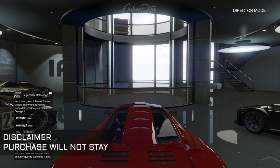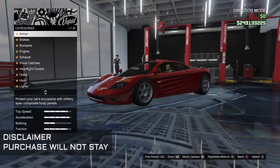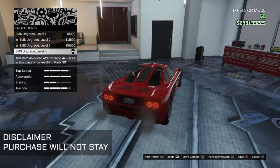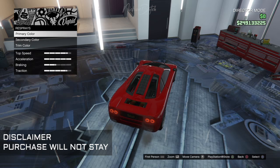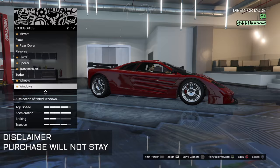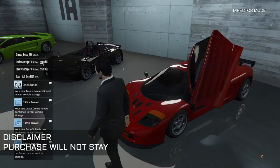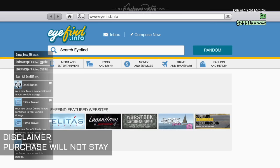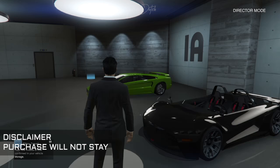You can do absolutely everything you want inside this Director's Mode glitch. You can take a car into a mod shop, have it fully upgraded, and drive it back again. As long as you are in this session you can buy everything. It will stay there, but once you restart the game it will disappear. I got all the upgrades on the GP1 and you can still see the money is the same — they're not gonna charge me anything at all.